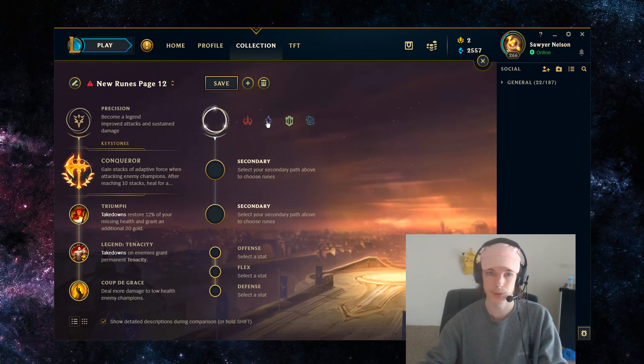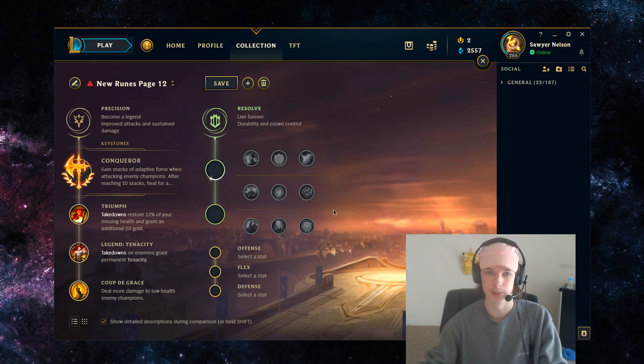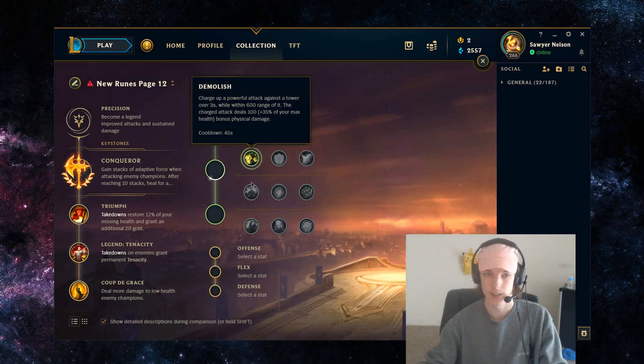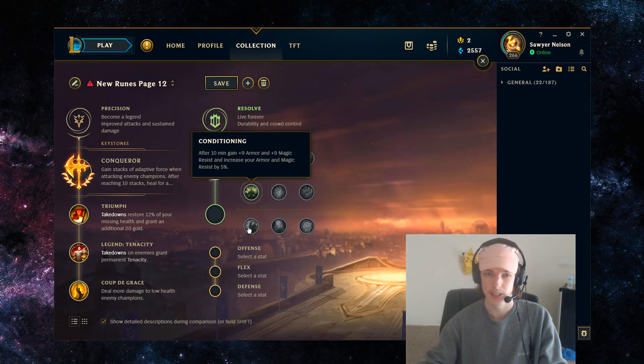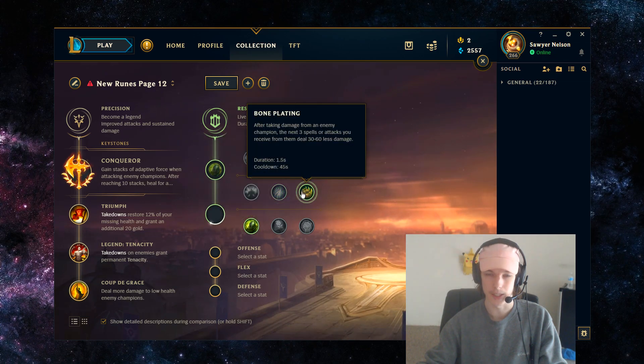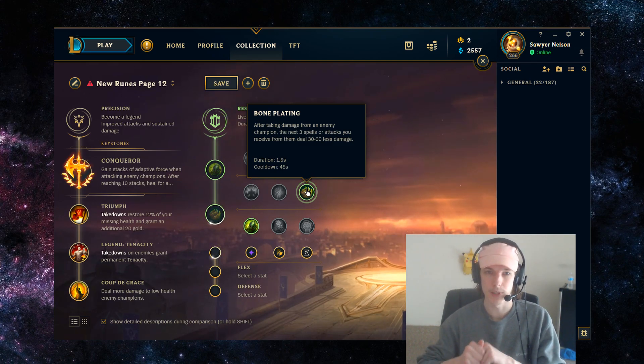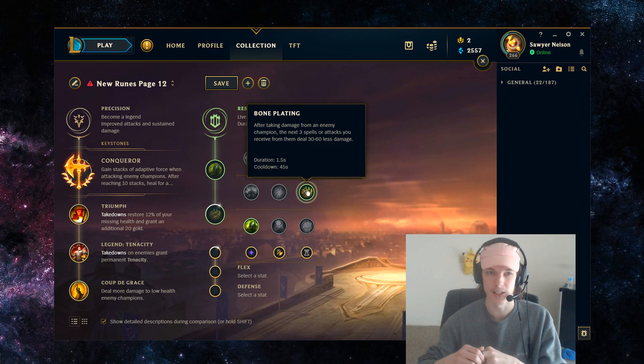For secondary runes it's pretty basic. Your good options are Demolish, Overgrowth, Second Wind, and Bone Plating. I think defaulting to Overgrowth plus Bone Plating is probably your best bet. With Bone Plating you're blocking damage — you're effectively getting more HP, and especially with Garen, who doesn't have good retaliation whenever the enemy jumps onto him, that's what Bone Plating offers.